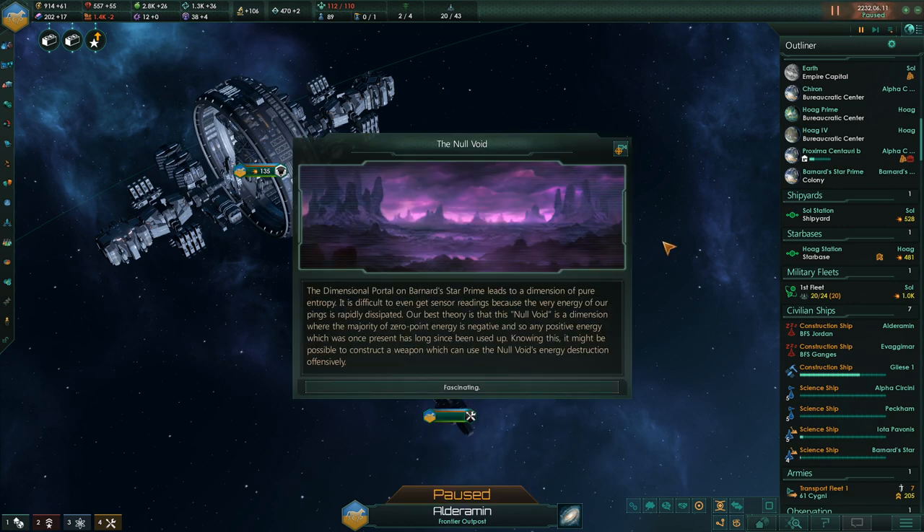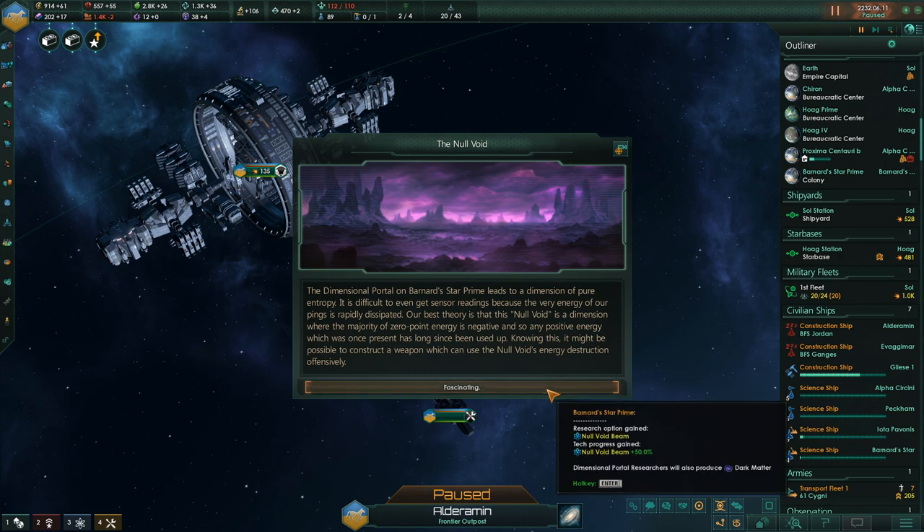The dimensional portal on Bernard Star Prime leads to a dimension of pure entropy — a null void. It's difficult to get sensor readings because our pings' energy is rapidly dissipated. Our best theory is that this is a null void where the majority of zero-point energy is negative and any positive energy has long since been used up. Knowing this, it might be possible to construct a weapon using the null void's energy destructively. Research option gained: Null Void Beam. The dimensional portal researchers will also produce dark matter.